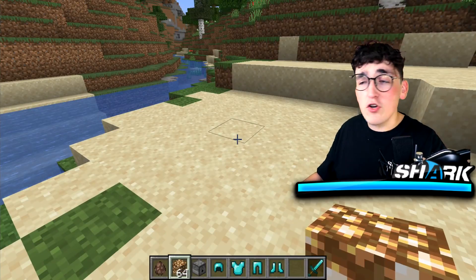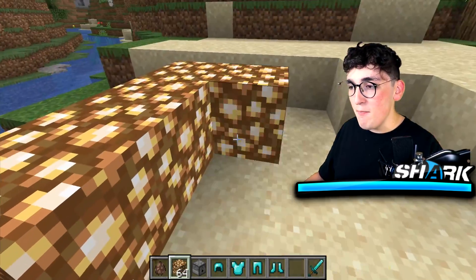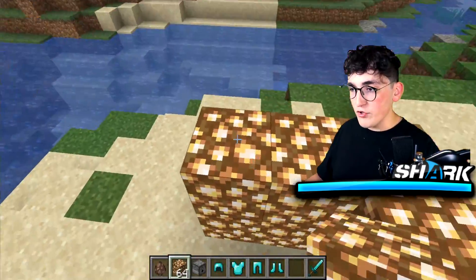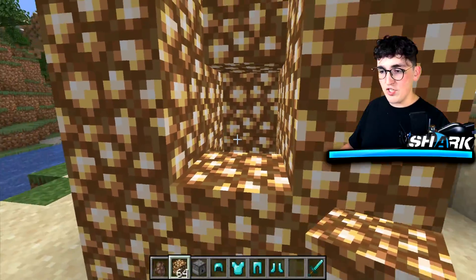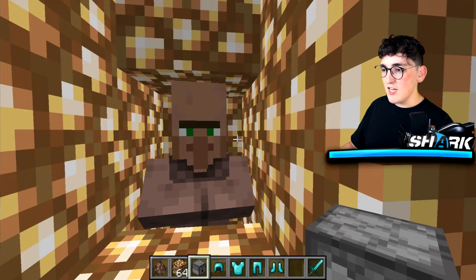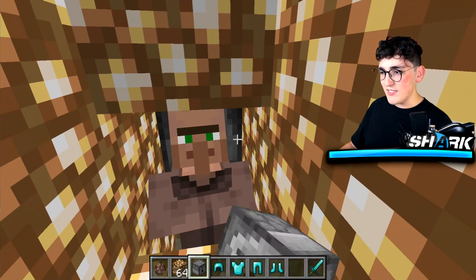Did you know that you can actually give your villagers armor such as diamond armor or netherite armor? You don't believe me? So first things first, grab any kind of block of your choice and make a little box out of it. Doesn't have to be a big box, just a simple one-by-one that your villager can stand inside of. Now we can go ahead and spawn a villager right there.